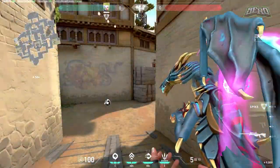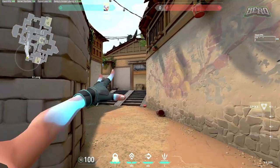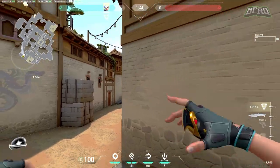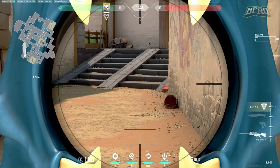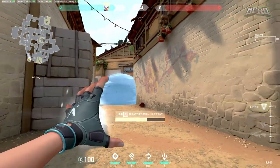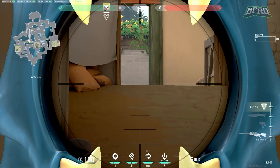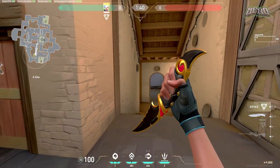This spot is also good with rifles or an Operator — just hold long. If they smoke your position or throw a Cypher cage, hug the wall and watch the left side of the smoke since enemies usually walk out to the side. You can also smoke the orb area and grab your orb safely every round. Another good spot: hold sewer from elevation — it's usually a free kill because enemies won't react in time, and you can just dash away afterward.